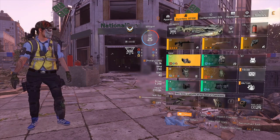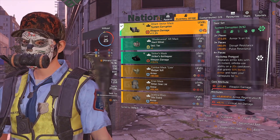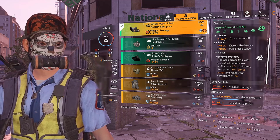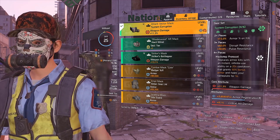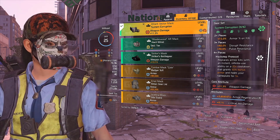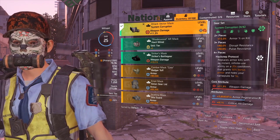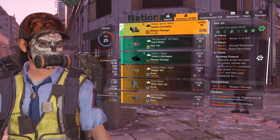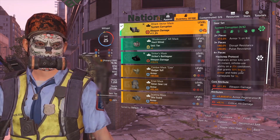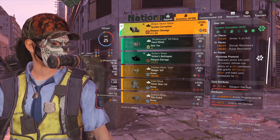It's a four-piece System Corrupt build. If you guys don't know what it does: the two-piece gives you 15% armor on kill, the three-piece gives 40% disrupt resistance and 40% pulse resistance. The four-piece is where all the magic happens — it replaces your armor kit with an instant, infinite-use ability on a 20-second cooldown that grants 50% bonus armor and hides your name tag for five seconds.